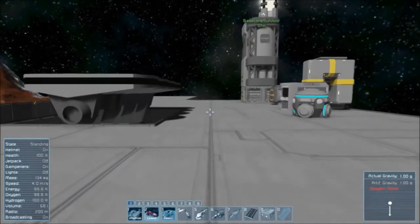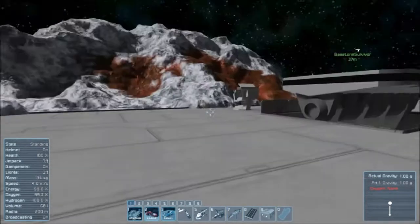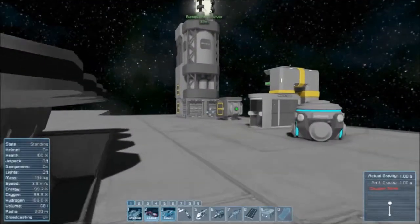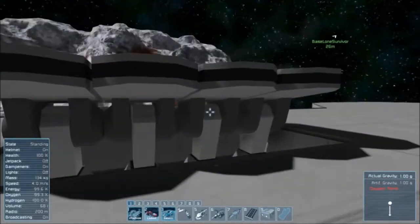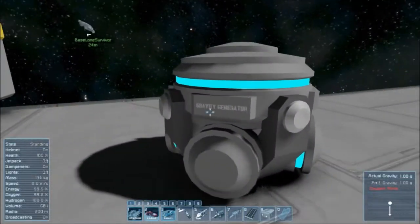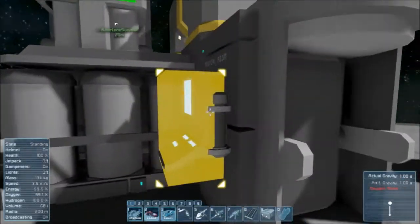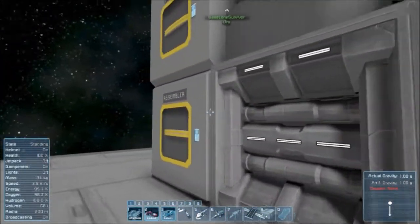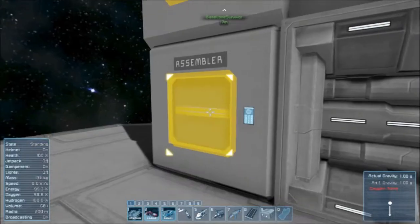Welcome home. Move with WASD. I will try and go over just the important bits. Here's our gravity, here's our medical bay, here's our nuclear reactor, refinery, and assembler.